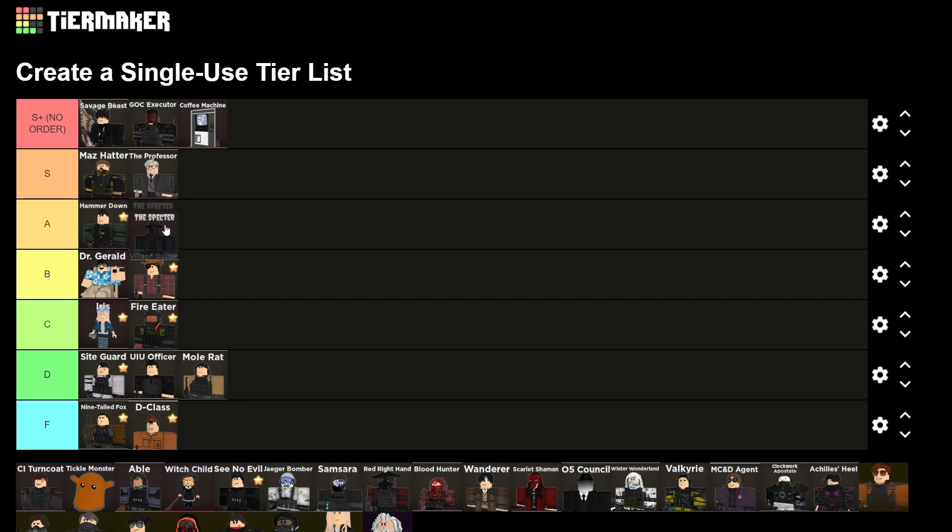Spectre is gonna go in A, probably not above Hammerdown. It's really good for crowd control, but definitely falls off later in the game. I find it to be really good for Church and Library as well.